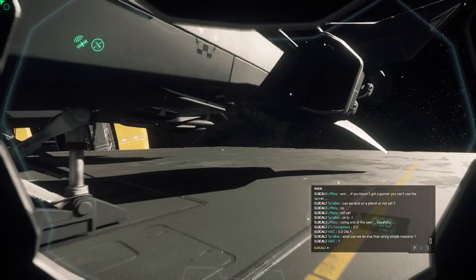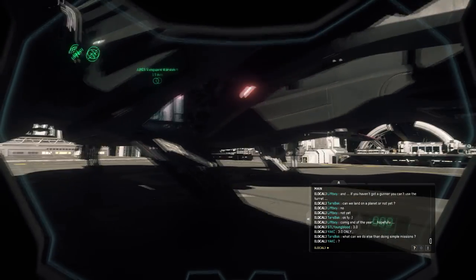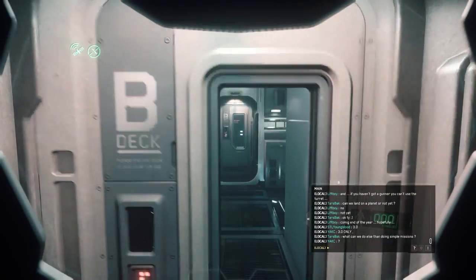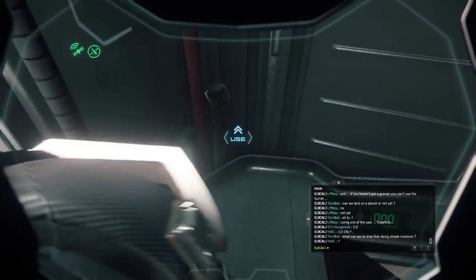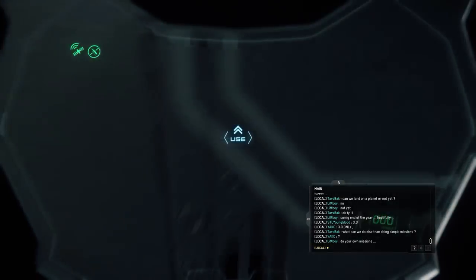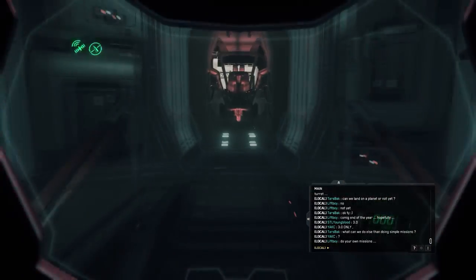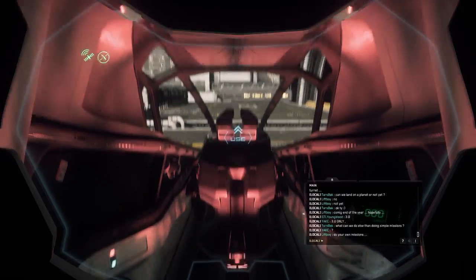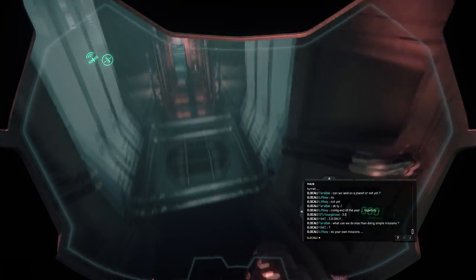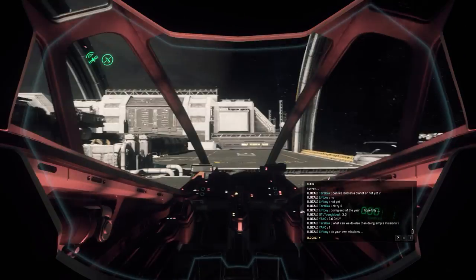Hey guys, Youngblood with you for another 'Picking the Right Ship' video, and this time we're going to be covering search and rescue ships. The short version is that you could probably conduct search and rescue in just about any ship that has a seat for a second player, but that doesn't necessarily make it the best option. If the player is conscious and not needing medical attention, you could just swoop in and pick them up, but let's look in a little more detail at ships that give you better options in this career.